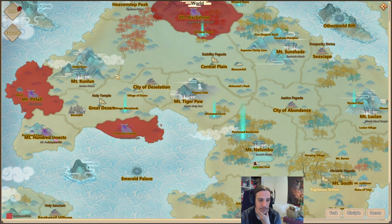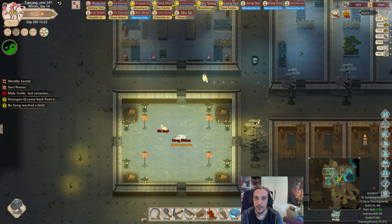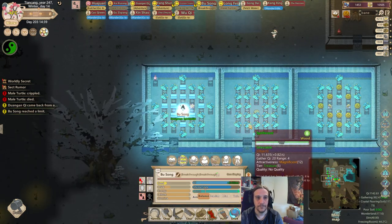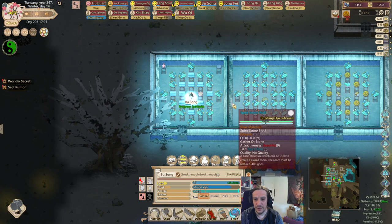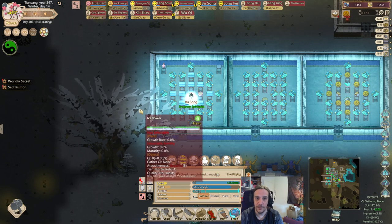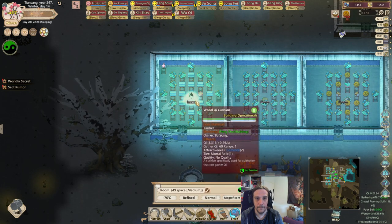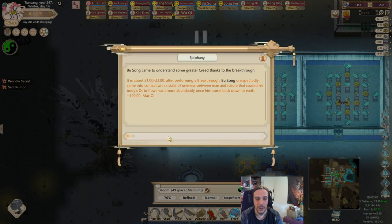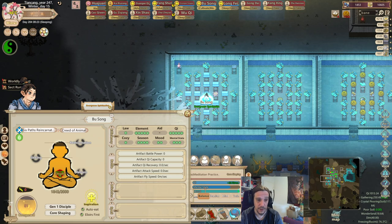I want to send Fang Shun to the serpent pit to see if we can gather beast blood there. All the animals joining my place are instantly dying because the temperatures here are just too fierce for them to stay alive. Busong gained plus 100 max chi just out of the blue — that's actually a very big gift.